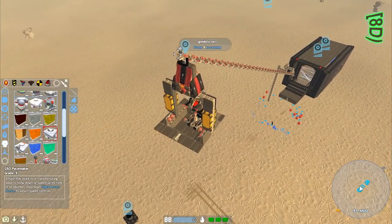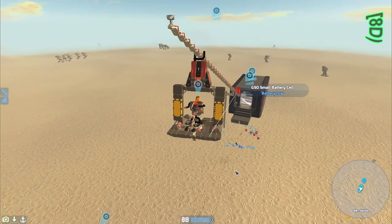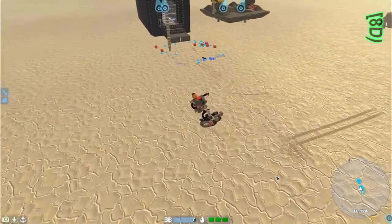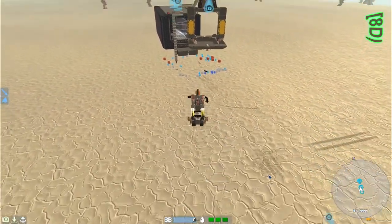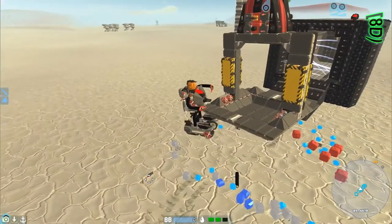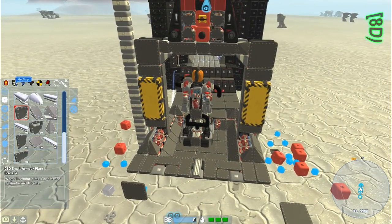It seems to be acting nice. Going down is where it gets questionable — and yep, there he goes! Oh, saved him — saved his life, that was close. One more try... oh, I'm stuck. What am I hanging on? My thing's stuck — let me go! That looked freaking awkward. All right, let's see if we can get the railing figured out here.